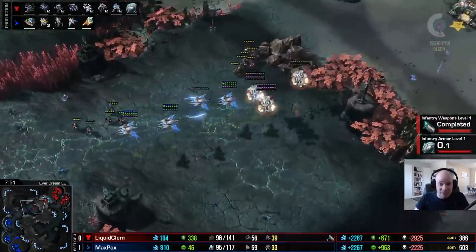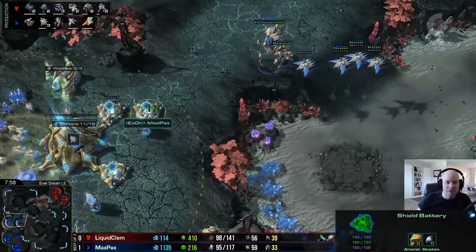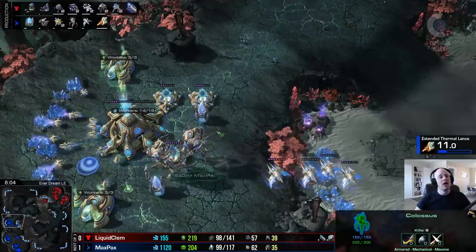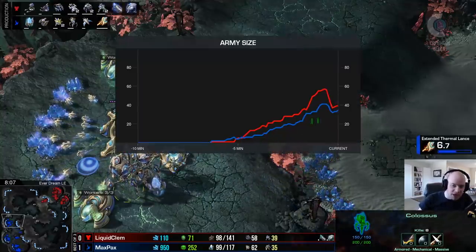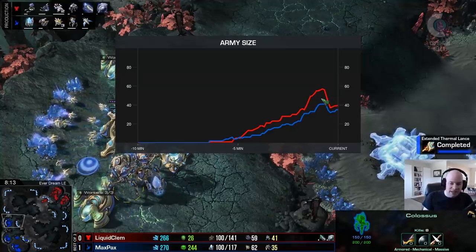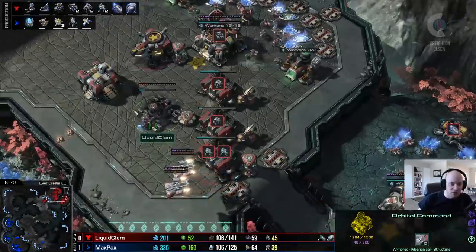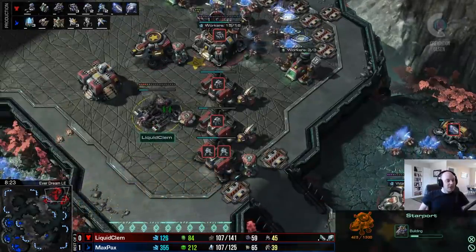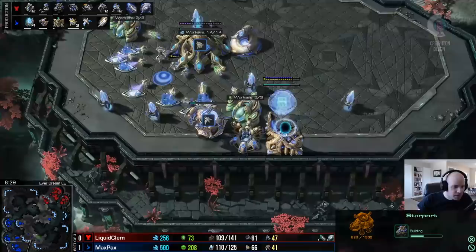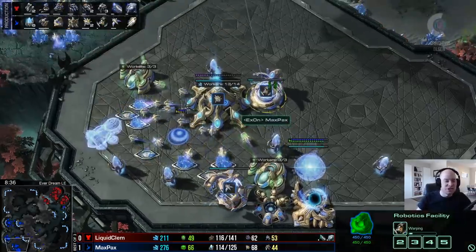You can't stay engaged against those phoenix as they pick down medivacs - the last medivac gets picked off as well. A nice defense for Max Pax; the shield battery overcharge did save his colossus. At the end of the day Max Pax takes a much more efficient engagement - look at the army supply graph, the delta between those two lines narrowing significantly. That's exactly what you want to see from Max Pax. Clem's third base is established and he's adding a second starport, realizing he'll need a lot of vikings against phoenix colossus.